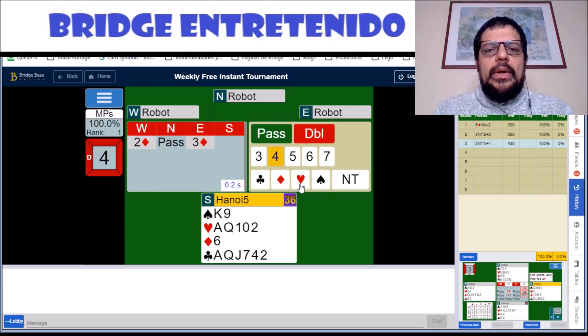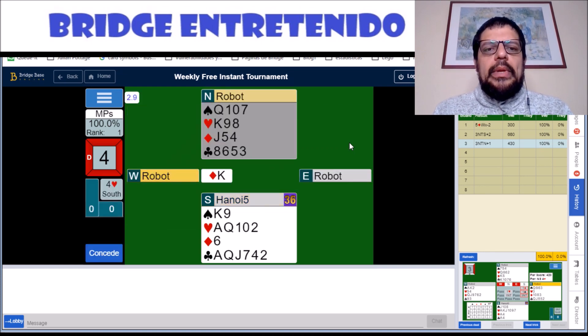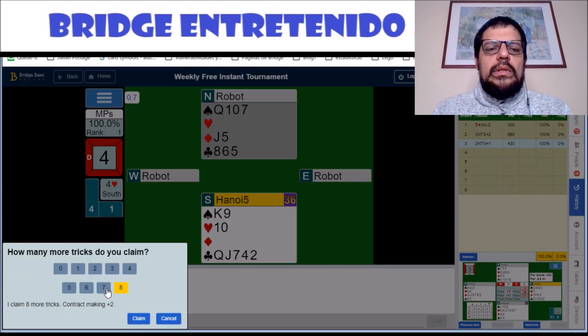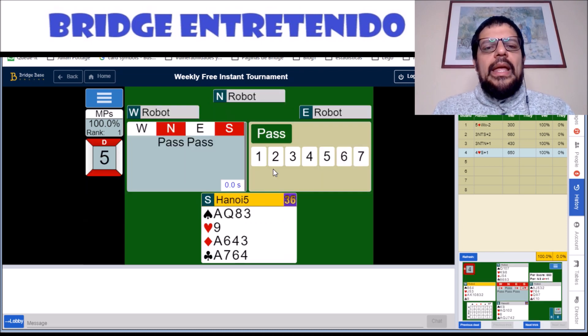Here we have to make a jump to four hearts, and we're going to play on a 4-3 fit. Fortunately for us, they stopped playing diamonds — we were a little scared, of course. I think this is the usual way to play. Maybe you would want to finesse here, but in this case hearts are 3-3, so we're going to lose a spade eventually, and that is good enough for 100%.